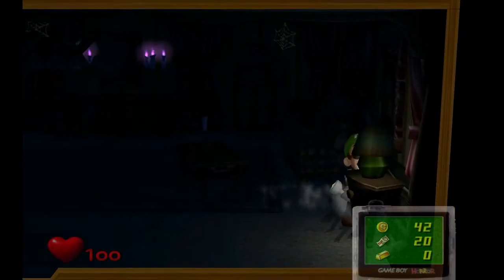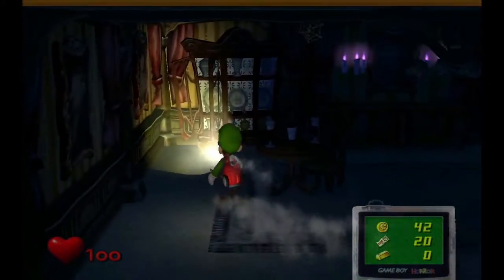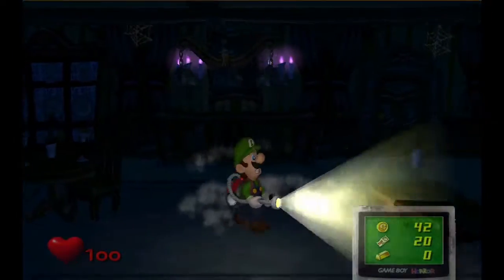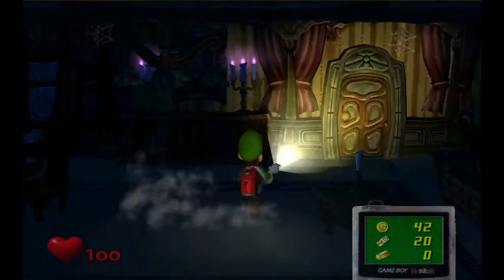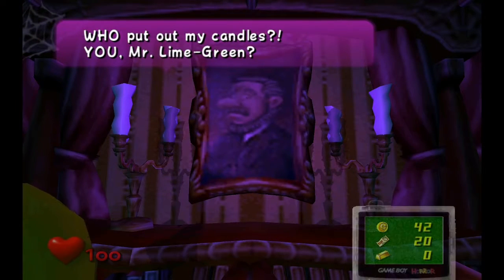Check everything that you need to check. Poison mushrooms — do not pick them up. They basically make you lose a certain amount of health. Also, the L button blows air on objects. What you want to do in this room is suck on these candles — pull down the candles.